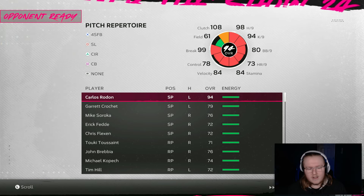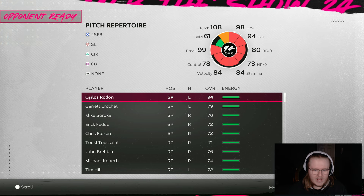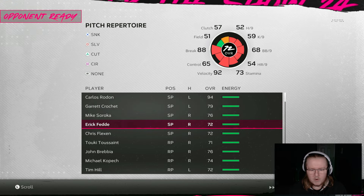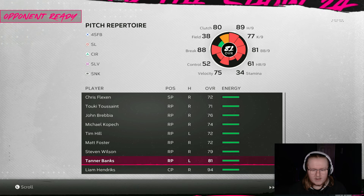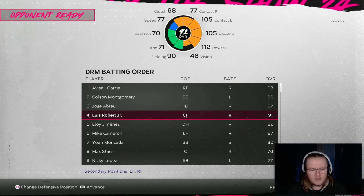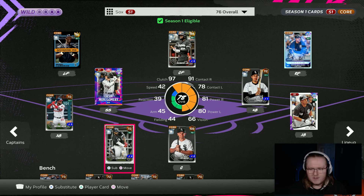All of our pitchers are getting a plus 10 boost to hits, K's and walks per nine, and pitching clutch. So it brings a lot of these guys up to looking at least a little bit more usable. We're on this screen because it gives us an easier way to look at the new boosted overalls. The 85 Carlos Rodon comes all the way up to a 94, but the rest of the starting rotation is not looking great. Everybody in the bullpen is either a silver or high bronze, except Tanner Banks is at an 81, which is pretty nice. The top end of our hitters with these boosts actually looks pretty solid — we get up to four 90-plus overalls, and the bronzes and Mike Cameron as a gold become pretty usable. We also have some inside edge upgrades for their opening day matchup boosting some ratings too.